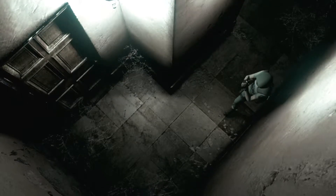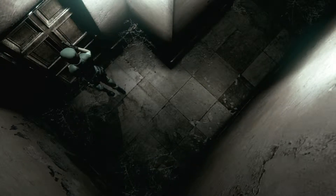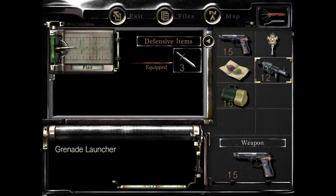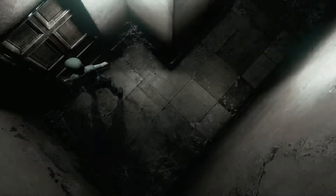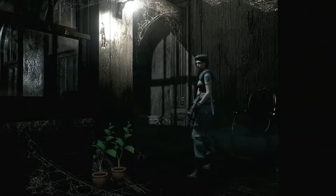Yeah, and this is probably our last helmet key door. I don't trust this door — probably for good reason. Are there items in here? Yes there are.